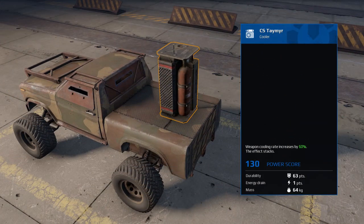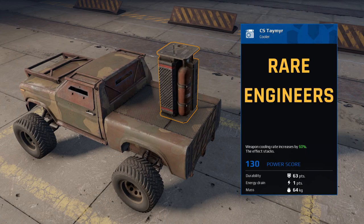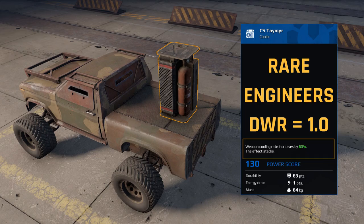Moving on we have the CS Tamir. This is a rare part that can be crafted from the Engineers faction. It has a durability of 63 points, which is fairly low, but the good news is that it has the same durability to weight ratio as the R2 Chill, so there's no loss in efficiency. The CS Tamir increases the cooling rate of weapons by 60%.